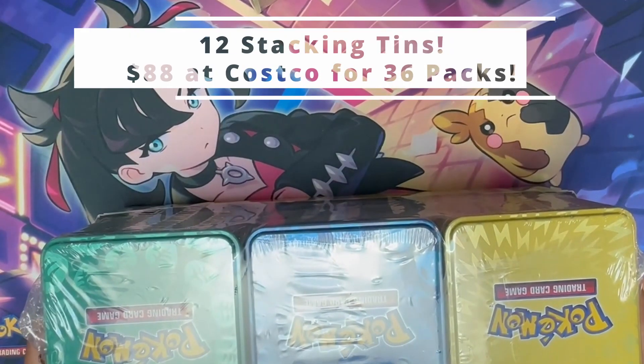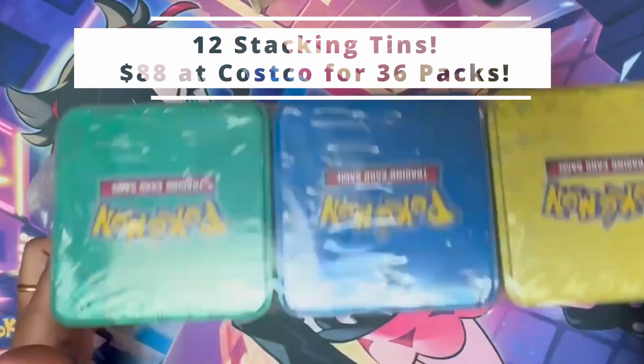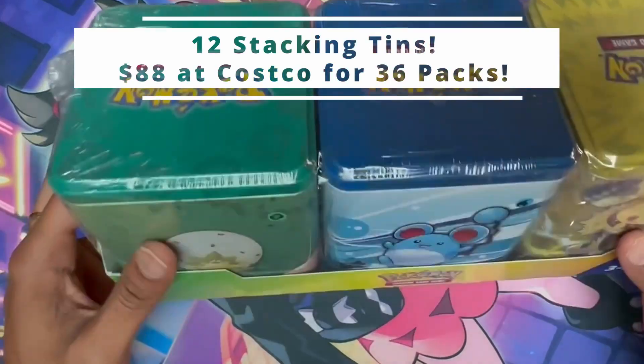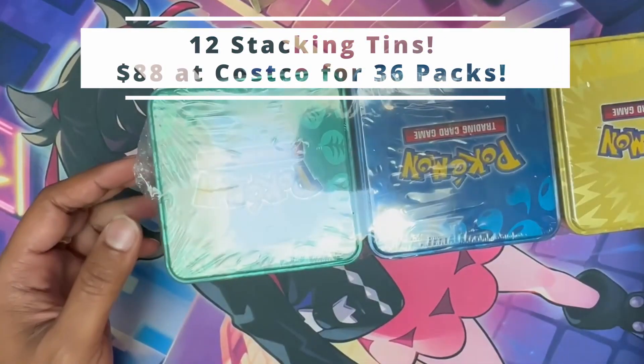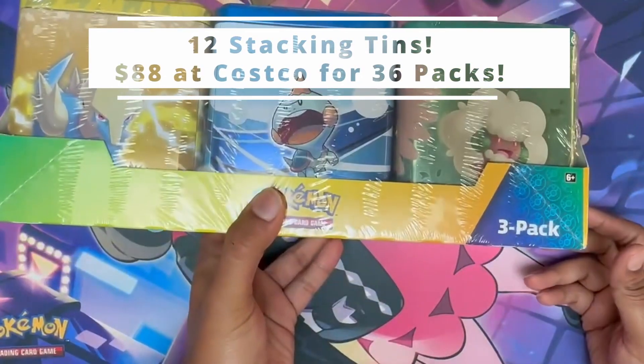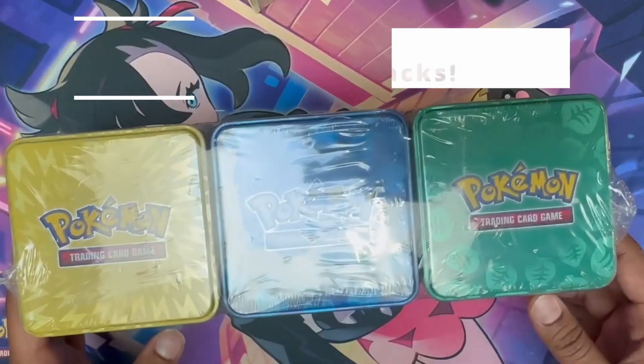What's up Pocky Peeps, it's Pico Pocky Cannon and today we will be opening a booster box worth of stacking tins. Each of these have three packs, so it's nine packs. Costco had a big deal recently for $22. So we're going to be opening four sets of these — that's a booster pack, 36 packs worth of content.